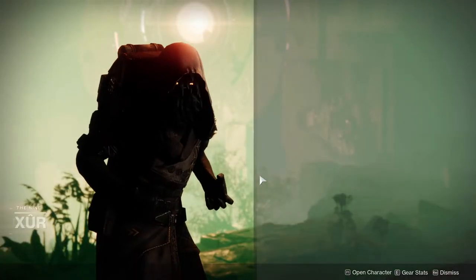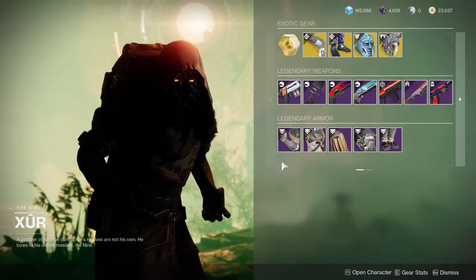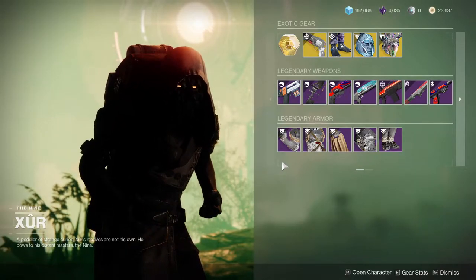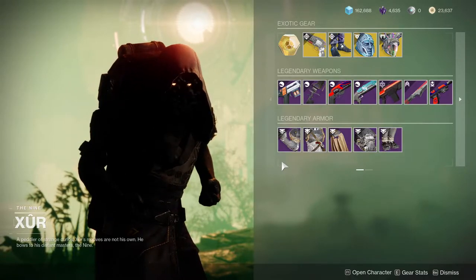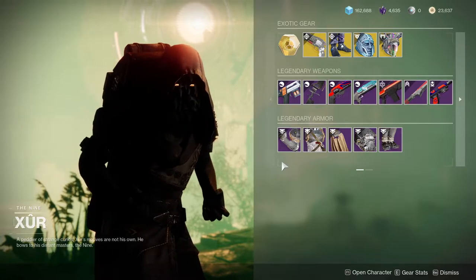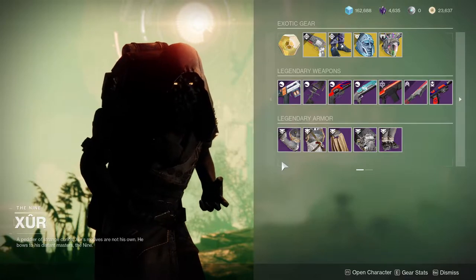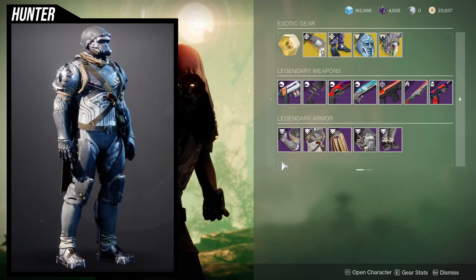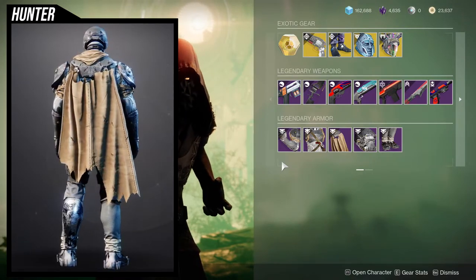Xur is on Watcher's Grave on Nessus. He's currently selling the Season of the Hunt armor set, specifically Activity Armor. If you guys haven't picked this up, might as well pick this up now. He did sell this three weeks ago and I made a video on that, but we're going to reiterate because new weapons, new exotics, and hopefully better rolls. I really like the Hunter set. I like the fact that the cloak is hoodless, so if you want to go for a hoodless look, this is a really good set for it.